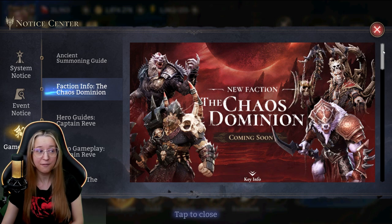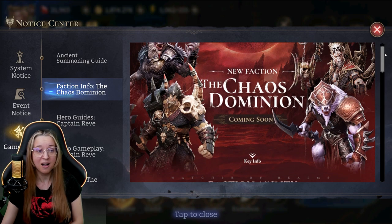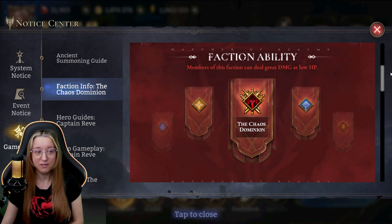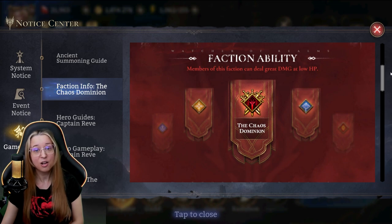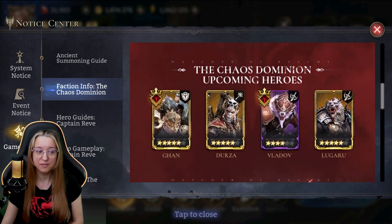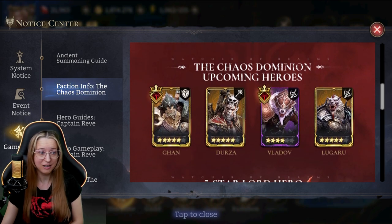First, let's look at this infographic, but we're going to take a look at the characters actually in-game and really give them a spin, look at their skills, and discuss where they should be great for content. So the faction ability: members of this faction can deal great damage at low HP. In our notices, you probably saw we have an ancient summoning event — this is our first one for the global servers — and with that we get an increased chance to get lords, and this is the only way the Chaos Dominion faction can be summoned.